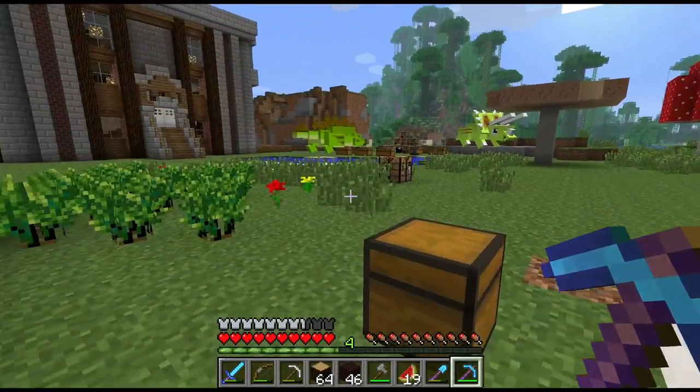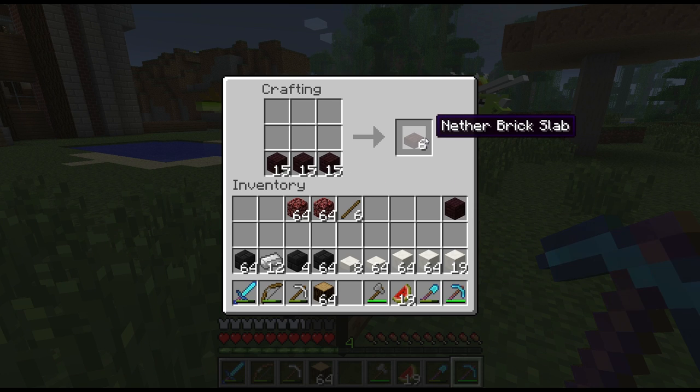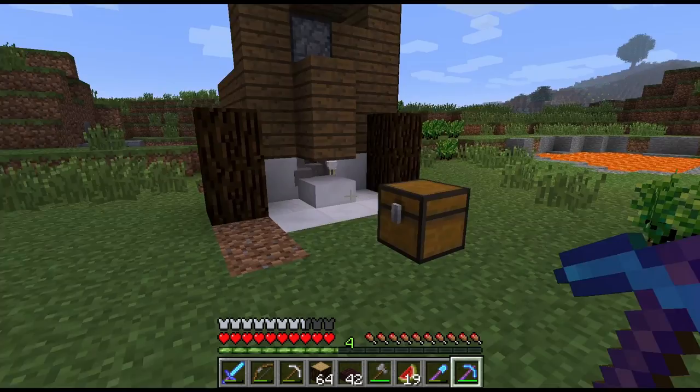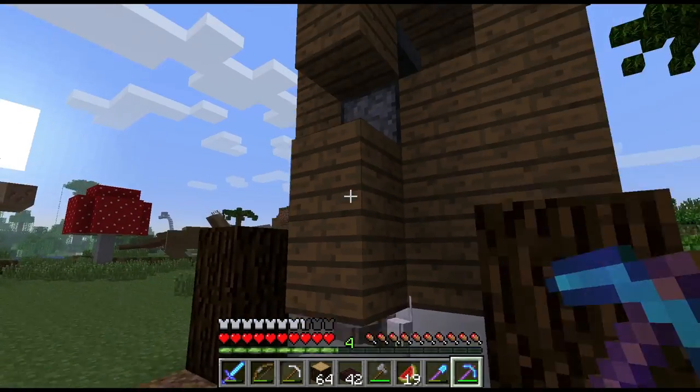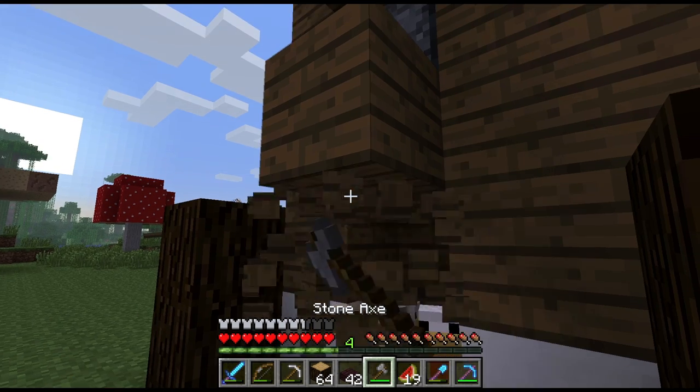Another part of this design will be the nether brick. I hope I have enough. We need a lot of the slabs, and then some stairs. I got stuff cooking as well, so we're going to have to just be a little careful — I don't know.